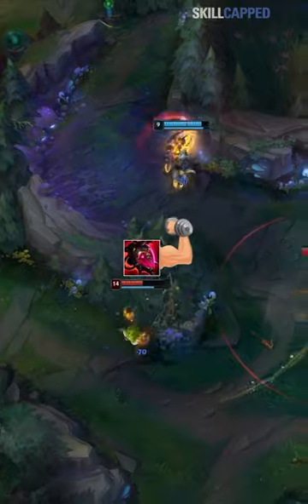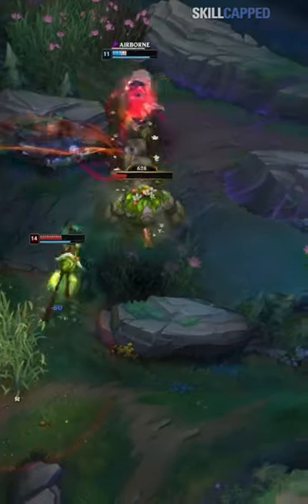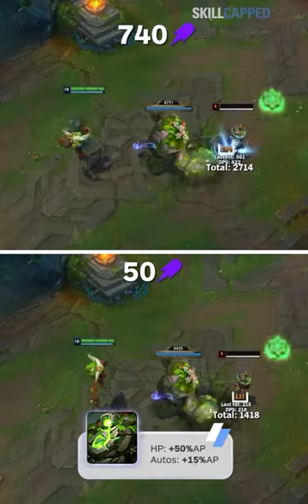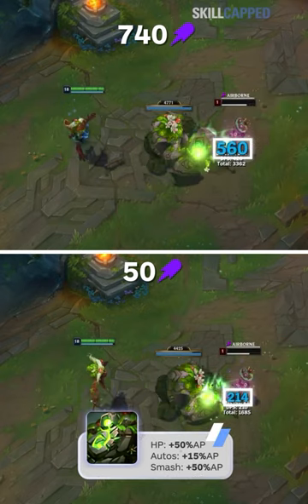You then build Malignance. This item is broken on Ivern. It gives you permanent uptime on Daisy, while Daisy's autos now burn the ground beneath the enemy, shredding their magic resist. Daisy's health scales off AP, her autos scale off AP, and she does a smash attack every three autos — that also scales off AP.